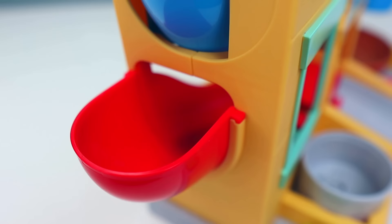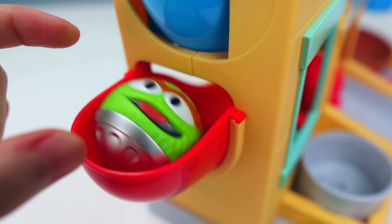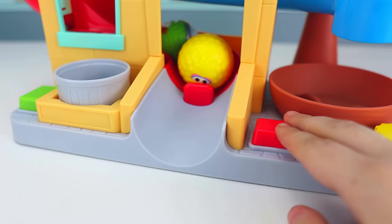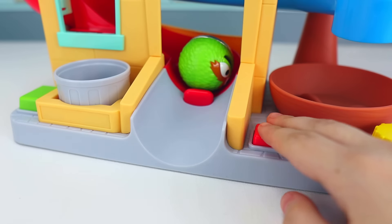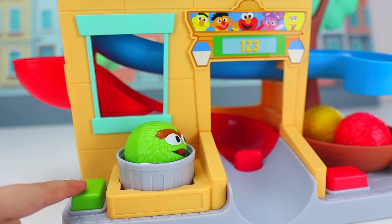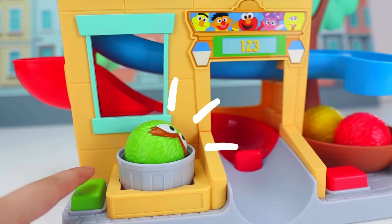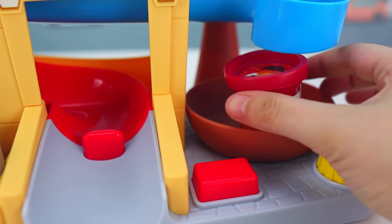Now let's put them down the red slide. In first place, we have Elmo, which is the color red. Second is Big Bird, which is the color yellow. In third place, it's Oscar, which is the color green. Let's put Oscar in his trash can to jump — whoa, Oscar is jumping really high! Be careful. Neato!